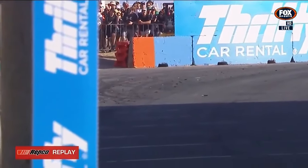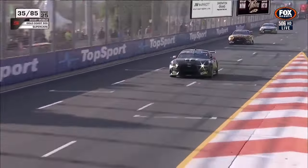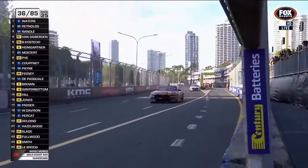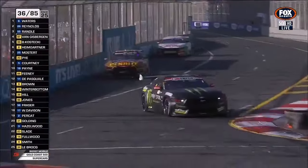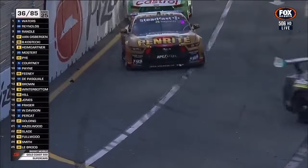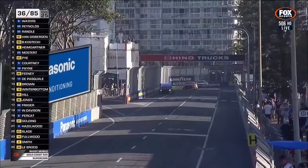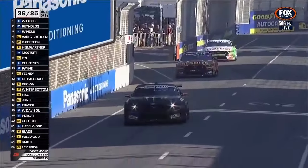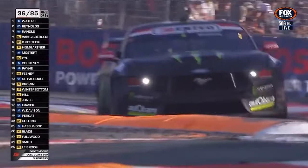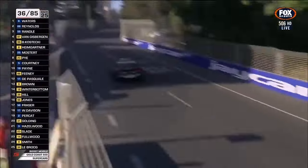0.8 of a second still between Waters and Reynolds at the moment. Curious to see who's got tyre life and who hasn't, given all these fuel loads. Pretty solid pace generally, with reasonable degradation for David Reynolds — if anything maybe slightly stronger than Cam Waters, but he doesn't have track position. Close watch on 97 and 99 for Van Gisbergen and Kostecki, who stopped later, with about a 5-litre variation in favour of more fuel into Shane's car.